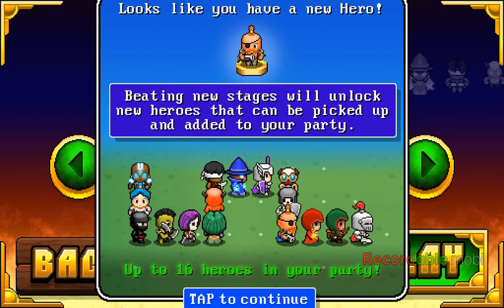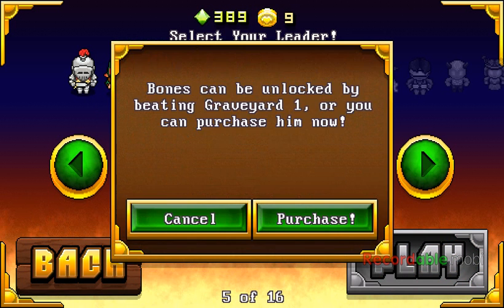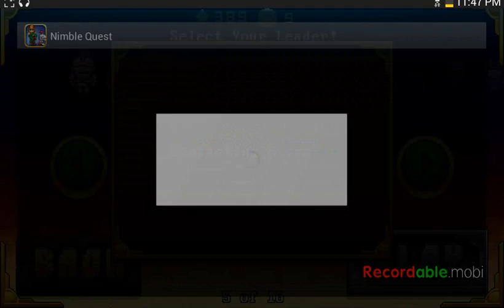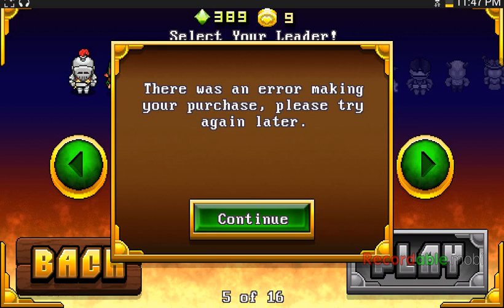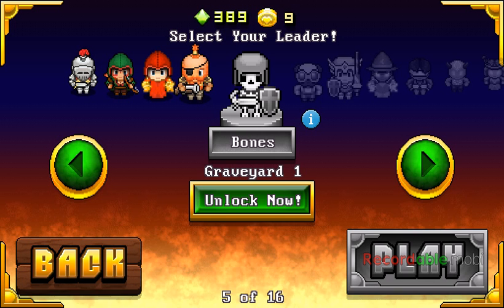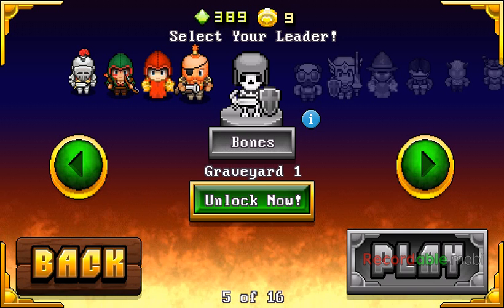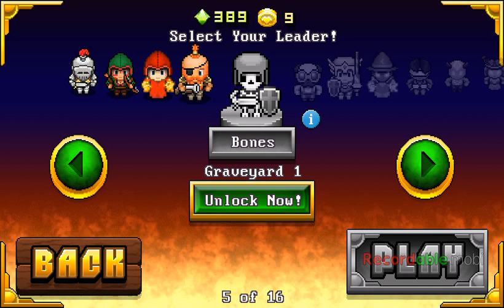Beating new stages will unlock new heroes that can be picked up and added to your party — up to 16 heroes in your party. That's pretty sweet actually. But it's connecting to a store and I have to buy them? Are you serious? There's a freaking store to buy heroes, it costs money? That's stupid.